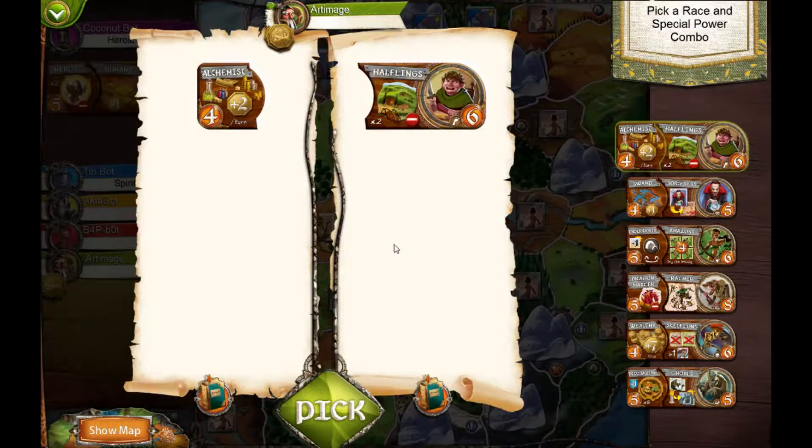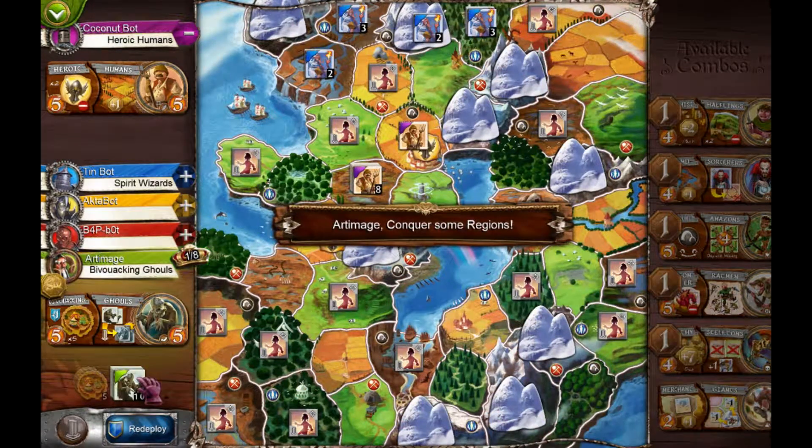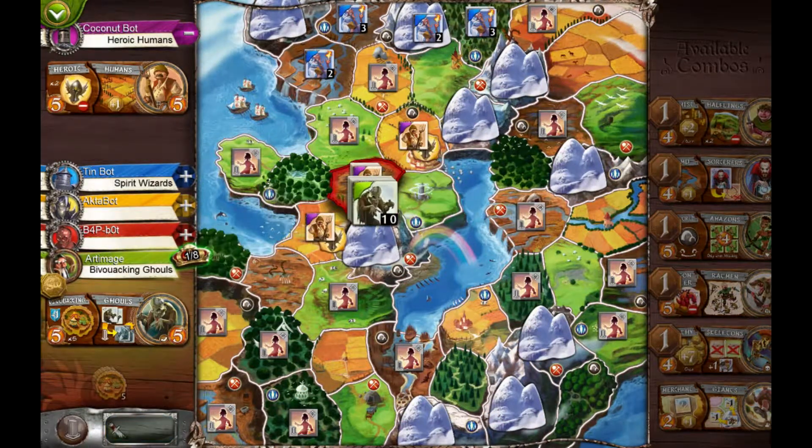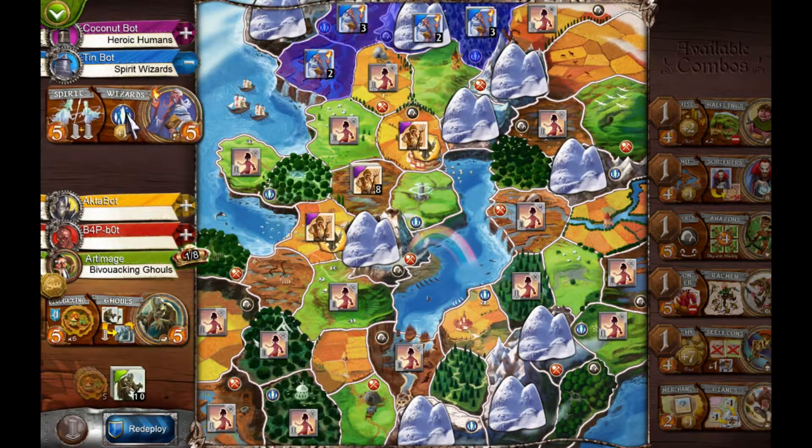Now it's my turn to pick a race. We can figure out how many tiles we're getting by adding these two numbers together — six and four for the halflings would be ten. I think I'm going to spend the five to get the ghouls, because you can play them, put them right into decline and they stick around. Now the clamp don't stick around. We want to put them out right away and then put everything into decline or into fortifications. Let's see how many we can get — so you hold four.